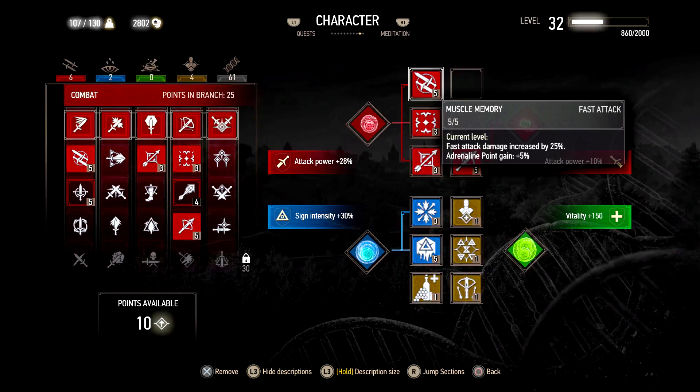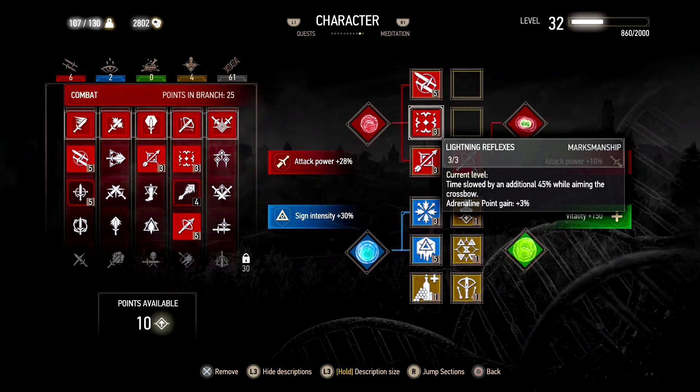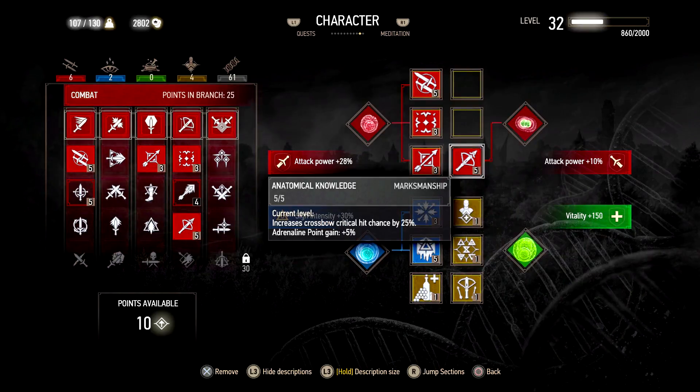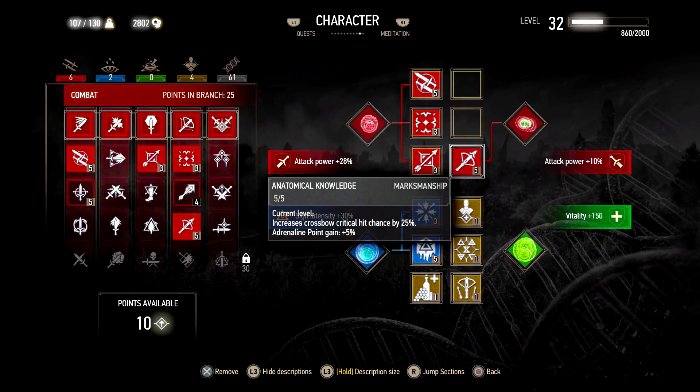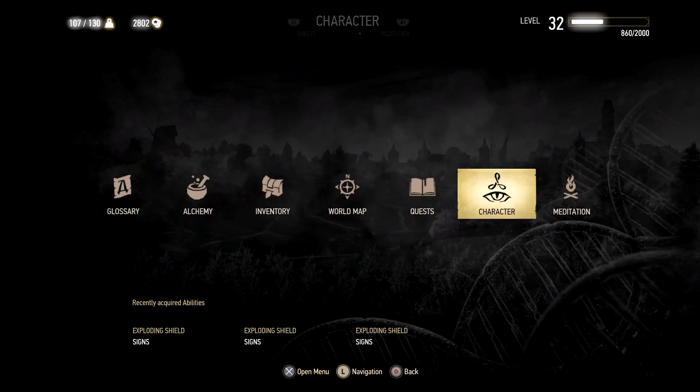I'm just going to show you the perks that you would need to make this a lot easier. There's only one that you really, absolutely have to have — it's critical — and that's the Lightning Reflexes here. Time is slowed down when you aim for their head. This is pretty much critical. All the other ones I have help, mainly this Analytical Knowledge, which increases the hit chance, but as long as you have Lightning Reflexes, you're golden.